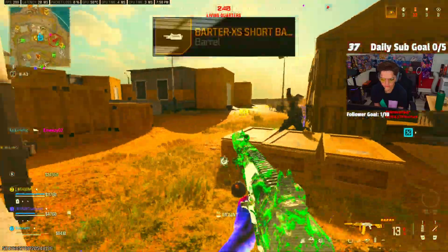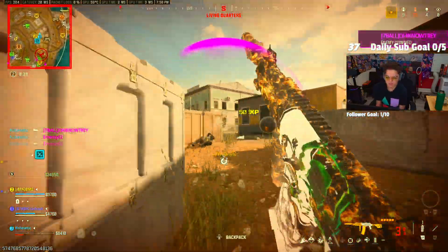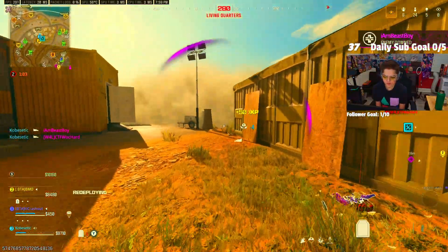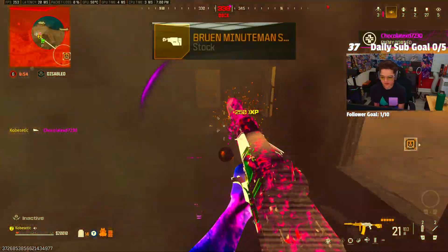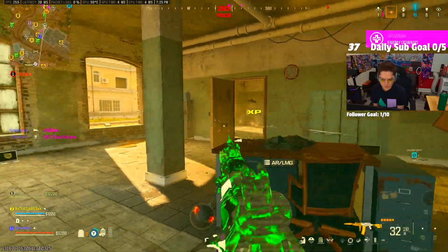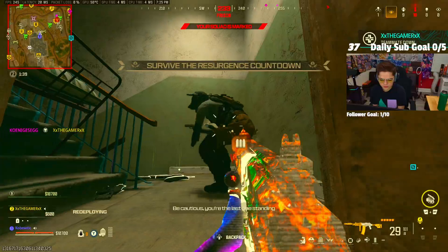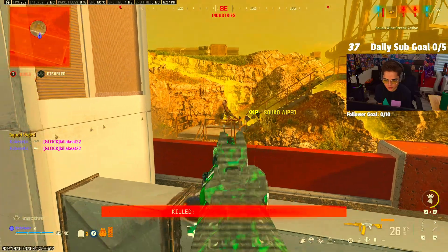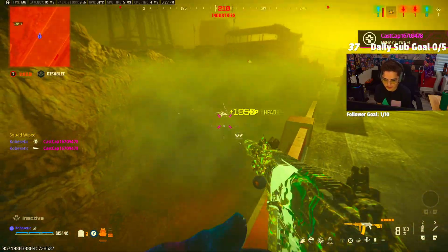Start out by adding the Barter Short Barrel — this will help us get more aggressive in our close-quarter engagements. Add the Jack Slash and Bruin Minuteman stock to boost our movement and ADS speed. And finally, add the Quartermaster Suppressor to completely take away our recoil. This will give us the perfect balance of recoil control, movement speed, and damage to take over Warzone.